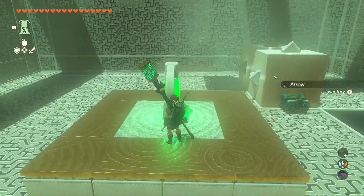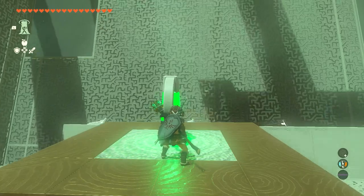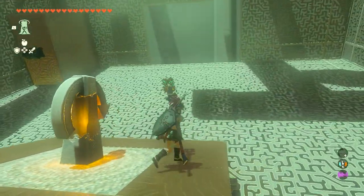You got all the chests. Now all you have to do is attack this thing three times. So one — let it rotate a little bit. Two — let it rotate even more. And then three. This should drop an opening right in front here.